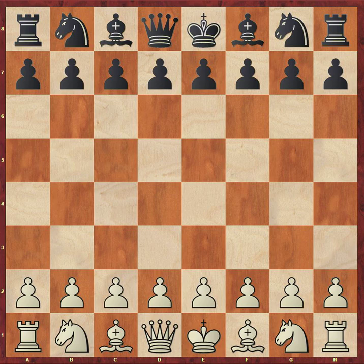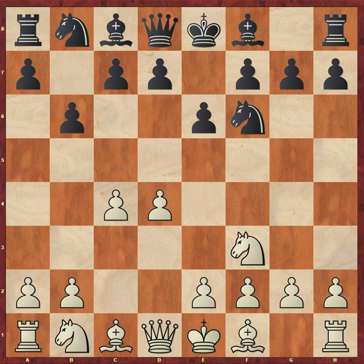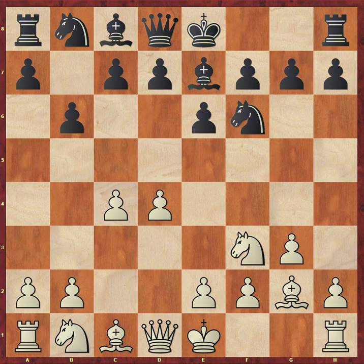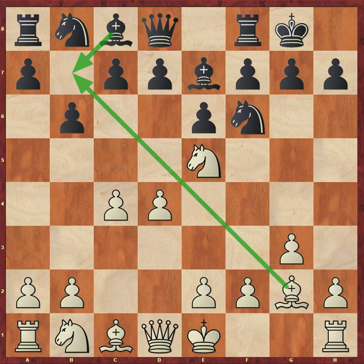Hi everyone, welcome to another game between AlphaZero playing white and Stockfish playing black. We have knight to f3 by AlphaZero, knight to f6, d4, e6, c4, b6, g3, bishop to e7, bishop to g2, and now castles by Stockfish. Now normally black would play bishop to b7 here, immediately getting onto this long diagonal, because after this castles move, AlphaZero plays knight to e5, and now bishop to b7 is no longer possible because you would just take that bishop.